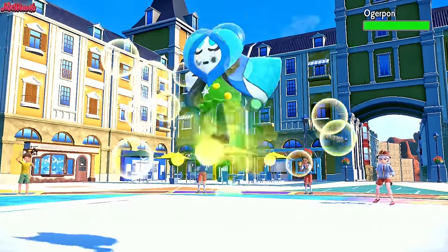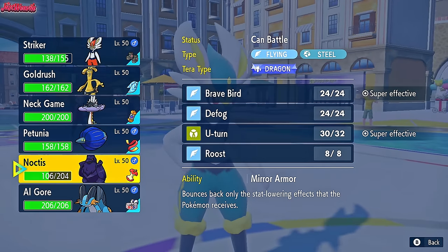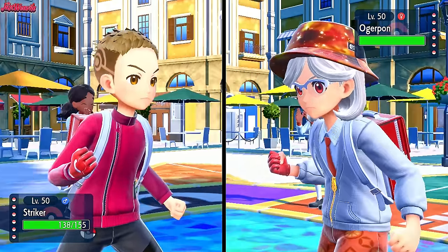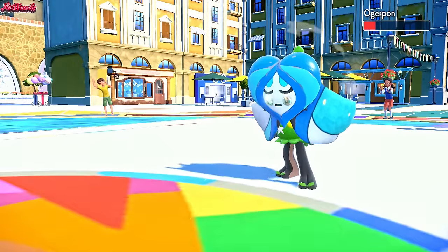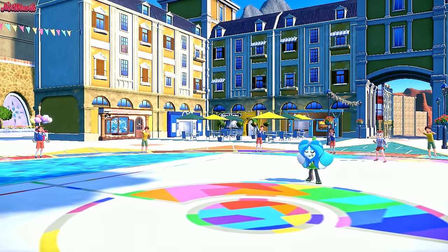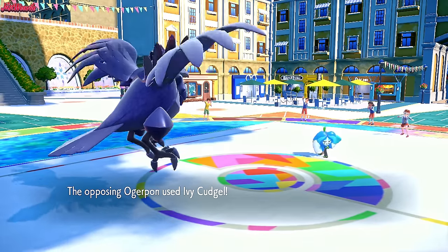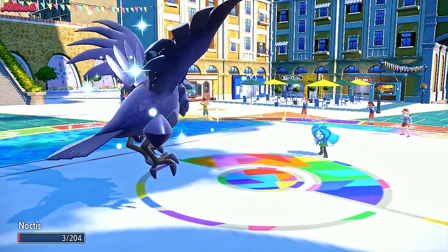Ogapon comes in again. I don't think they want to risk the Speed Tie again, but they go for an Ivy Cuddle every single time. Our best bet is to risk the Speed Tie ourselves and go for a U-turn. We do win the Speed Tie — Libero changes us into a Bug type and that does a lot of damage to Ogapon. Doesn't quite get the KO but does the trick. I go into Corviknight knowing they'll go for Ivy Cuddle — I don't mind Corviknight going down here. They go for the Ivy Cuddle and that nearly takes us out with a critical hit, though the crit didn't matter since it was still a two-shot regardless.